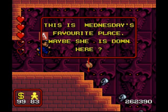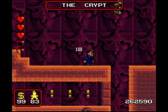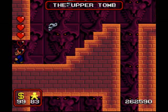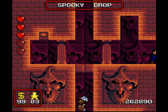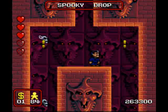And here we are in the crypt. This is Wednesday's favorite place — maybe she is down here. Yes, she is. This area is very challenging because they give you little drops and stuff. Over here is the upper tomb, which basically forces you to come to the crypt, and it just takes you to the outside on the other side. And here is the Spooky Drop with the upper tomb — it's all interconnected. Spooky drop with the switch.